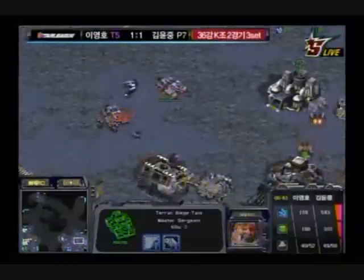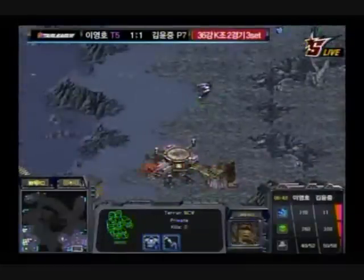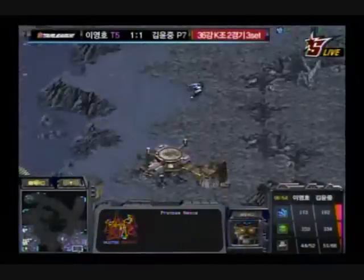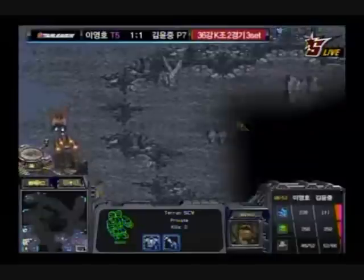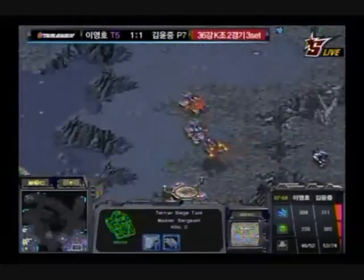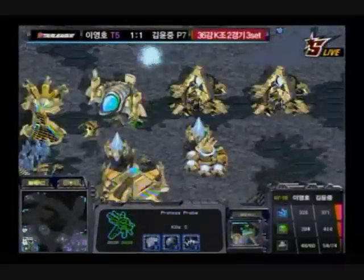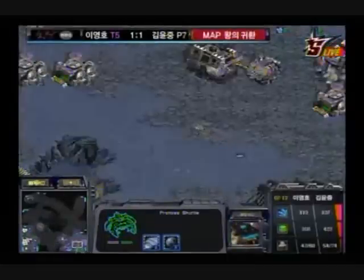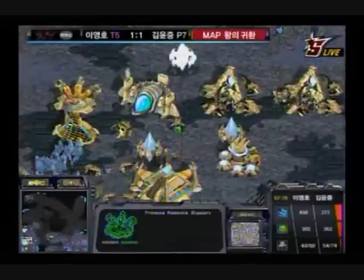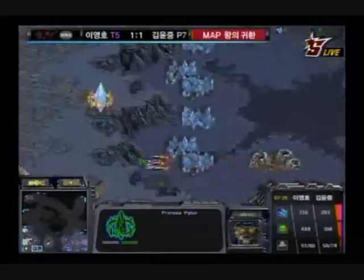Shuttle has a bunch of observers in there — he definitely wants a full scout of everything Flash has. Flash has quite a few troops this time around with more Marines, giving him better anti-air. Shuttle is going for his mineral-only expansion behind his main, and Flash is going for his mineral-only as well, so they're both macroing up again. Another longer game for both players. Flash is once again going for his double tank drop strategy. In the last game he got about three probe kills with his siege tanks before losing them pretty quickly, and I think that hurt him even though he came back to win.